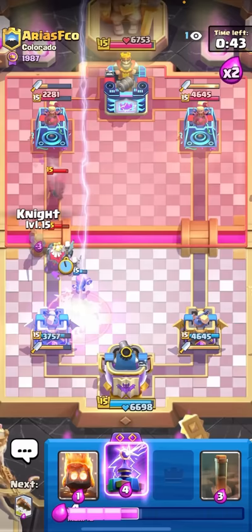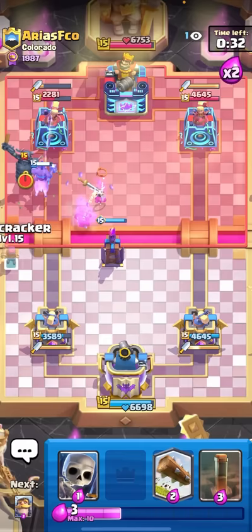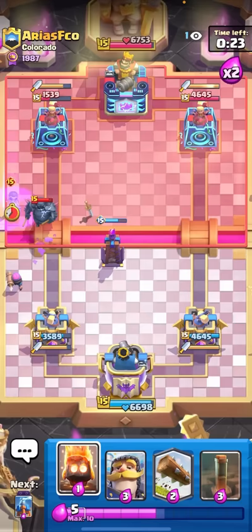They always have to over-commit. I can Evo Tesla here for the Little Prince, and then Hog Rider - anything he puts will die to my Evo Tesla. I'll Firecracker on the PEKKA and then I have Skeletons ready to catch a Bandit. Perfect - you always want to be ready for the Bandits. I can just Log that Evo Bomber away. This guy isn't really playing too great.